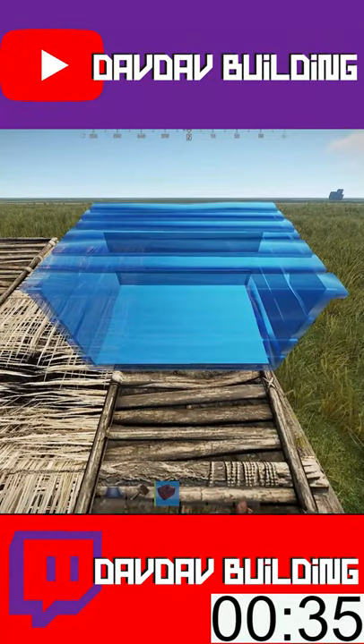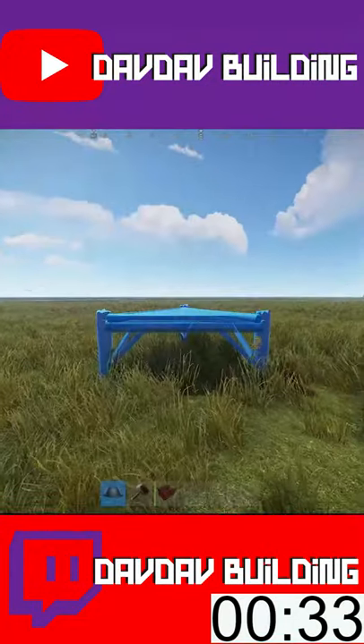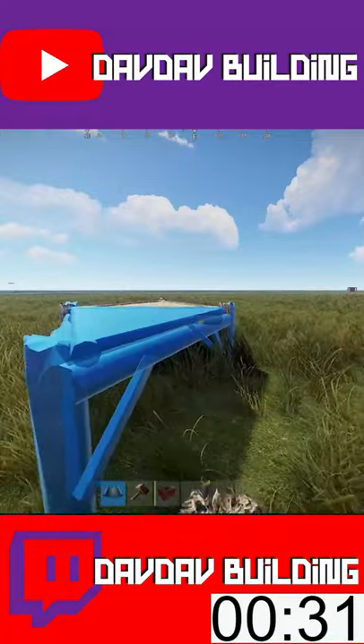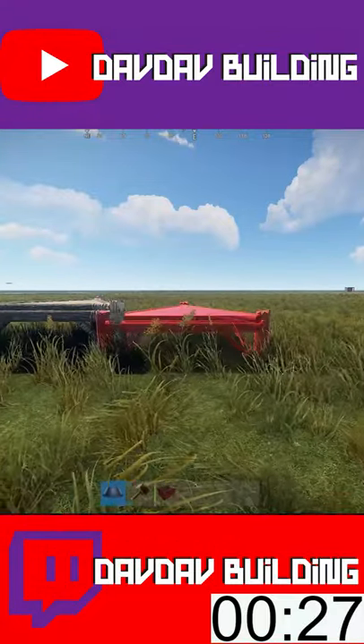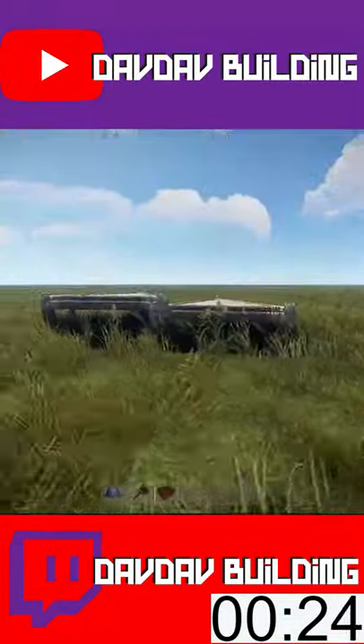Next, place a box on top of the ramp at the end of this crooked strut, like this. Then, stand up next to this box on top of the ramp and place your first triangle foundation. Move to the right and place another one into the first one, like this.